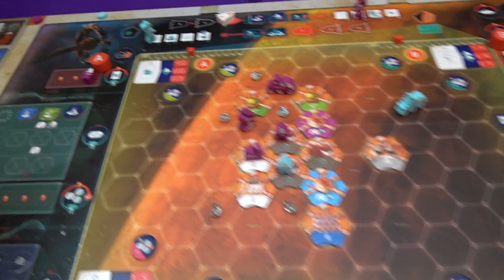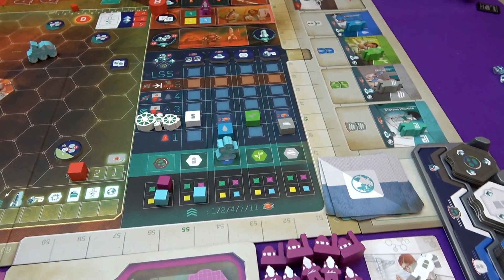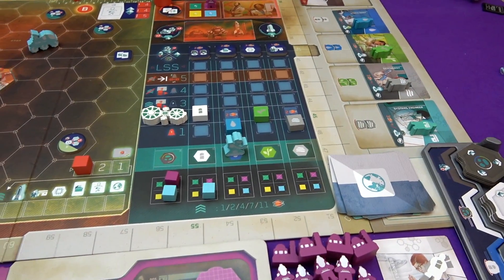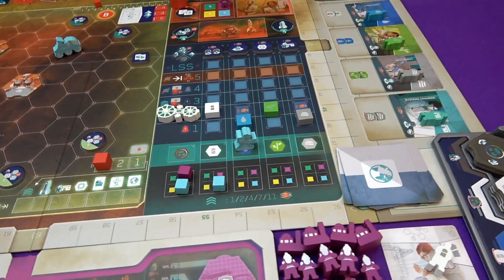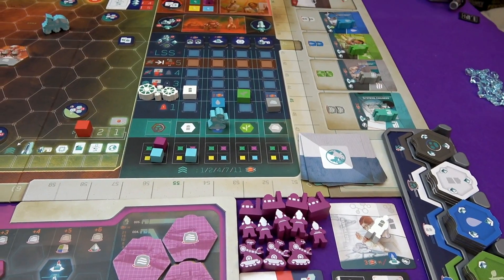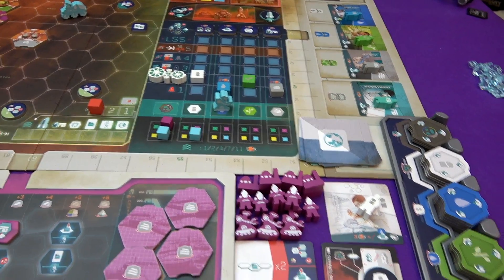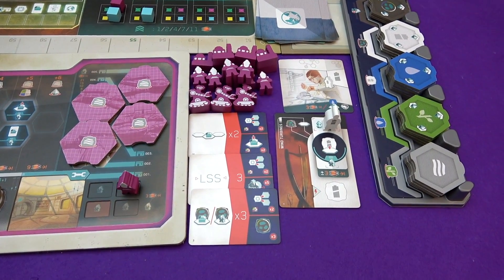Almost had that on camera, didn't I? Lean forward's never fun. So there we go. If you constructed a mine - I didn't construct a mine, I can't. I can do an executive action, can't I? I can move my scientist over here and make this free for whenever I want to do it.